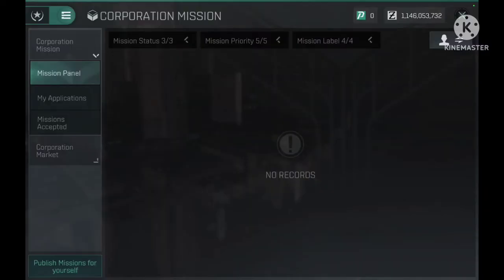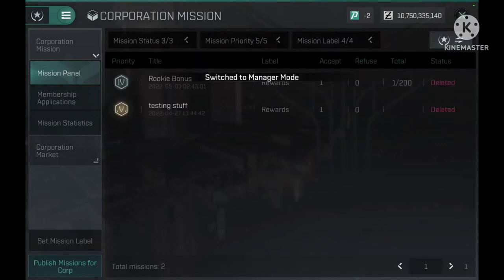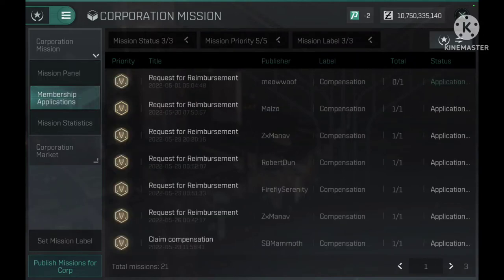In the right-hand corner you won't see this toggle switch unless you have the superpower, but there's a face icon — you touch it and it switches to the corp icon. Then the second tab down is 'Membership Applications,' and under that is 'Corp Missions.' This is the corp mission that was just created, and it gives you the title, the publisher, the label, and the type it is.